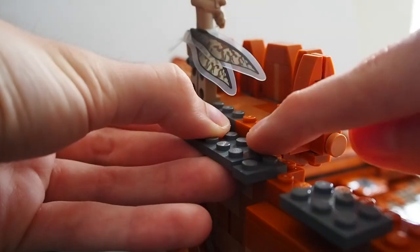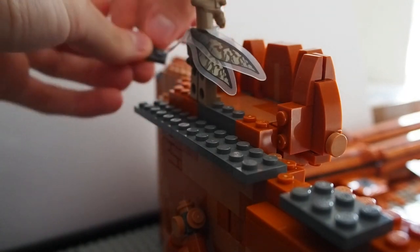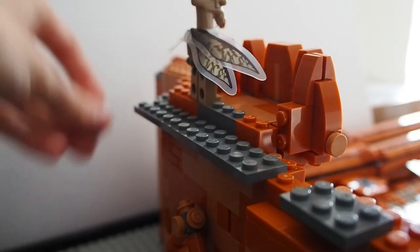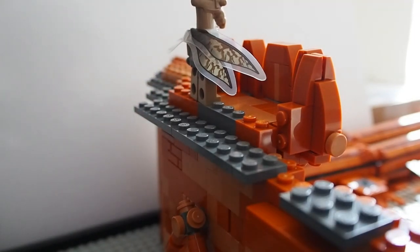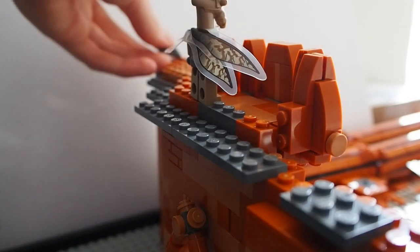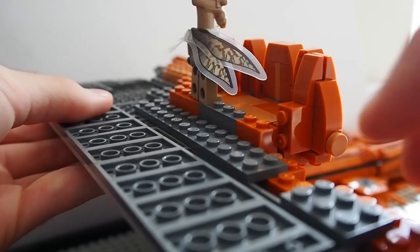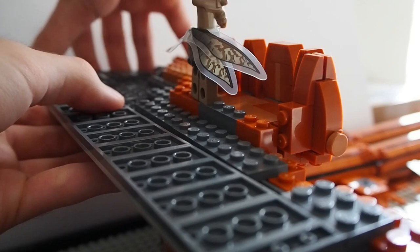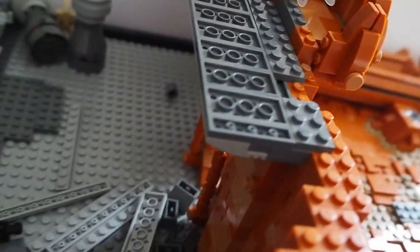First I tried to use some SNOT bricks but that didn't really work out, so I had to search for a system where I could just slide it in. I made a little sort of resting place where the plates could rest on, and I also put some plates on top so I could just slide it in — like you can see in this clip. It fits perfectly and it looks really good. I'm really glad I came up with this smooth underside, and now we can get back to designing the top part.